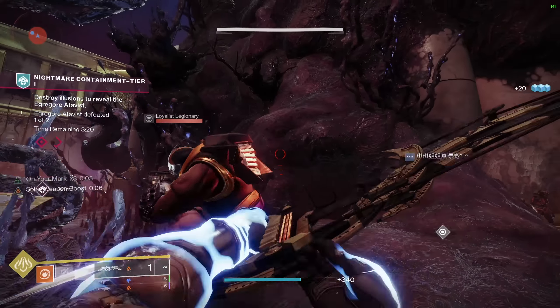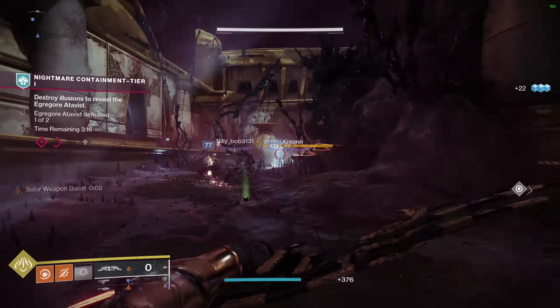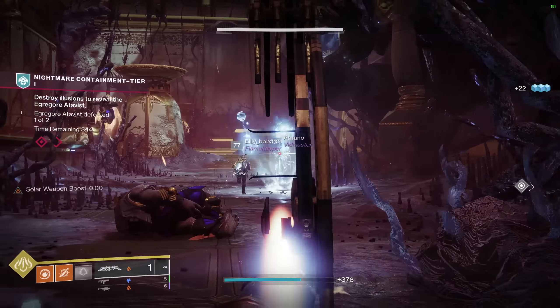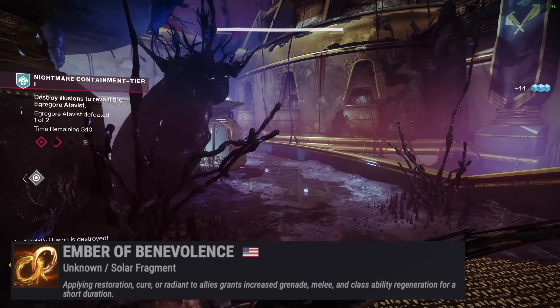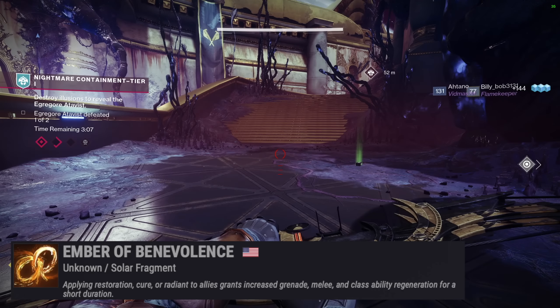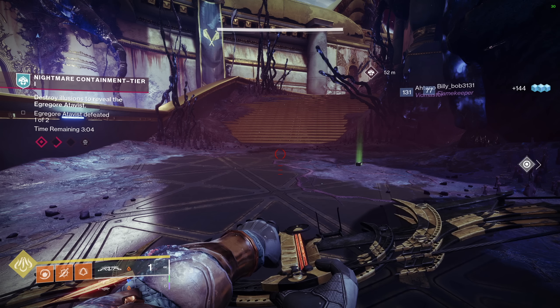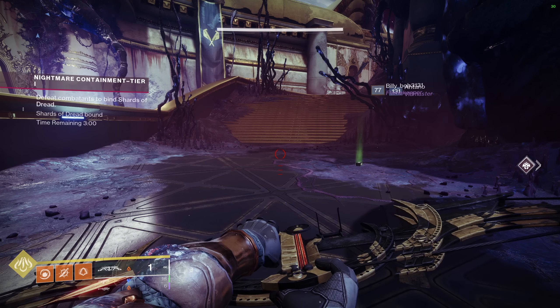Fragments are next. First up we have Ember of Blistering, where defeating targets with solar ignition grants grenade energy — your knife will be more than handling this. Next, we have Ember of Benevolence, where applying restoration, cure, or radiant to allies grants increased grenade, melee, and class ability regeneration for a short duration. We all love gassing up our friends, and Ember of Benevolence rewards you for it.